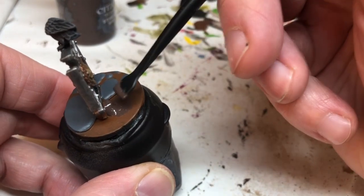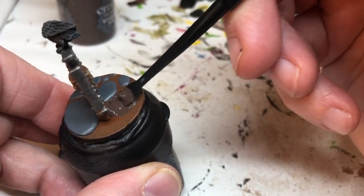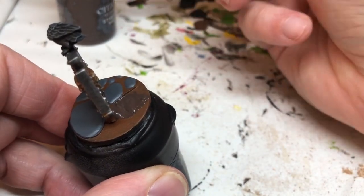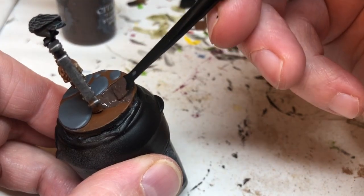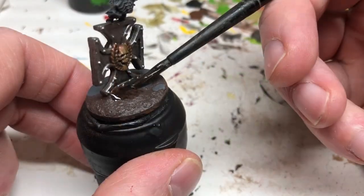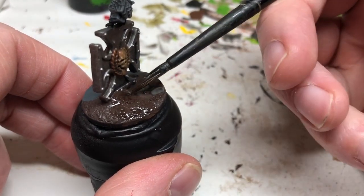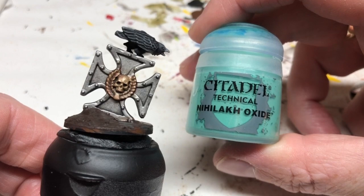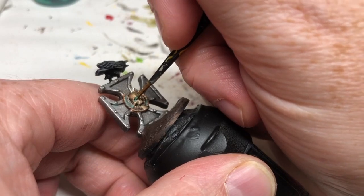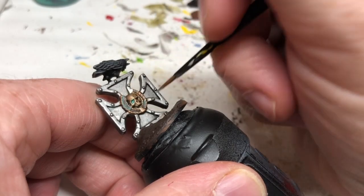With the bird finished we're going back to the base. I'm applying Stirland Mud and building it up around the raised area to make it look like the cross is stuck in the mud, and also putting Stirland Mud between the cobblestones. That will take a couple of applications and will blend the greys and browns and bring out the rough texture. For the cross, just to make it look a little bit more weathered, I'm applying a little bit of Nihilakh Oxide on the skull and on the wreath just to weather it up a little bit.